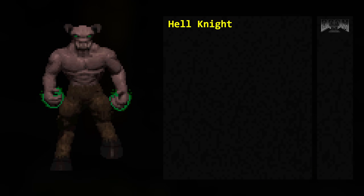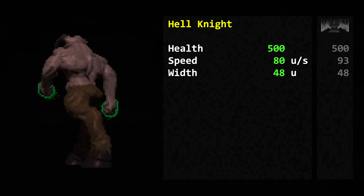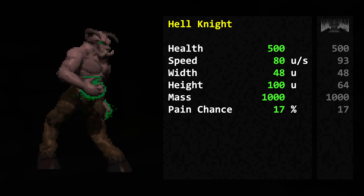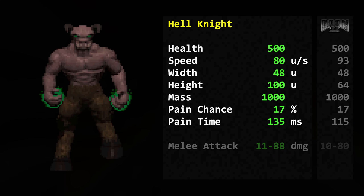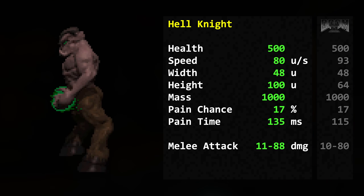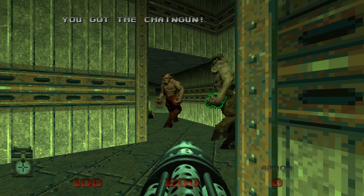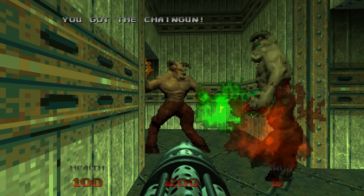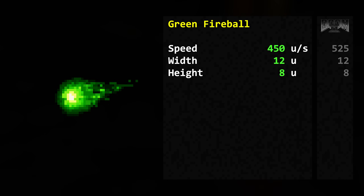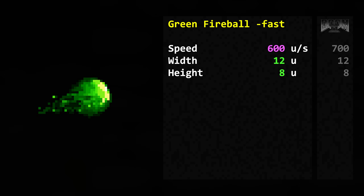Hell Knights have gotten really lanky in Doom 64. Health: 500. Speed: 80 map units per second. Width: 48 map units. Height: 100 map units. Mass: 1000. Pain chance: 17%. Pain time: 135 milliseconds. Its melee attack is even more devastating than the original — 11 to 88 damage in multiples of 11. Better stay out. Its ranged attack is exactly the same, except now it can also damage its fellow Hell Knights and Barons, causing them to infight. The projectile speed is 450 map units per second with a width and height of 12 and 8 respectively. With fast monsters enabled, the projectile speed gets boosted to 600 map units per second.